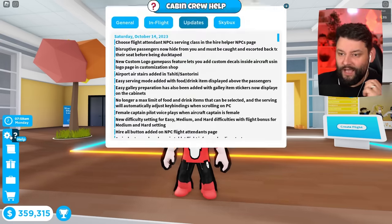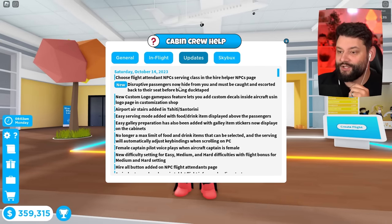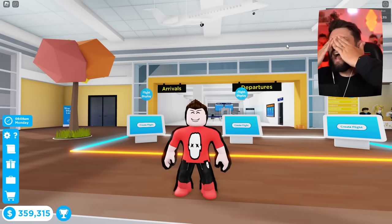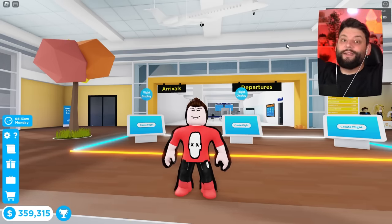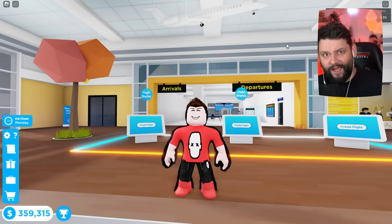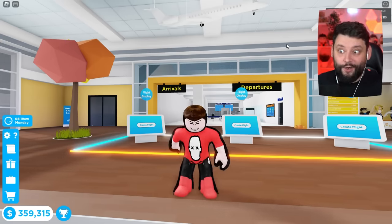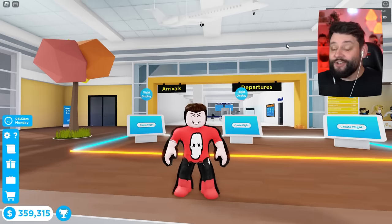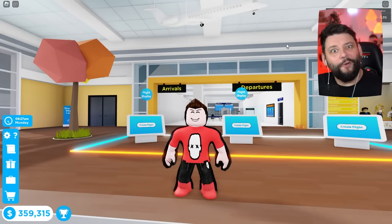Right now in easy mode, if I go to help there's a section that says disruptive passengers. They hide and must be caught and escorted back to their seat before being duct taped. There's a 20% chance of getting a disruptive passenger, which basically means one in five flights you're gonna get something bad happen. I'm gonna try and do as many flights as I can to get a disruptive passenger and see what happens when they hide.